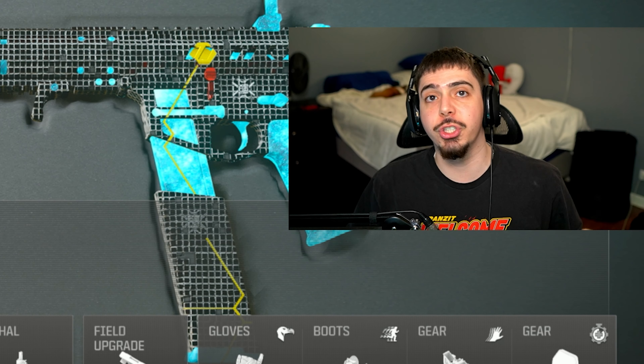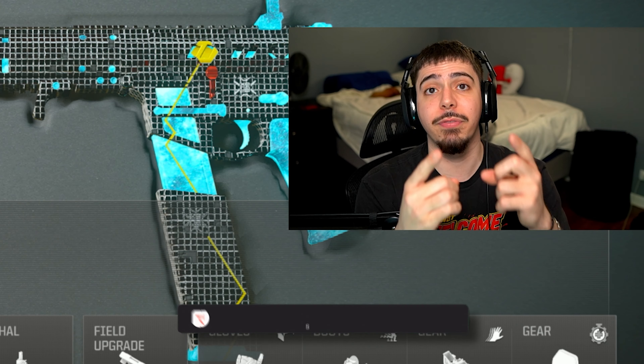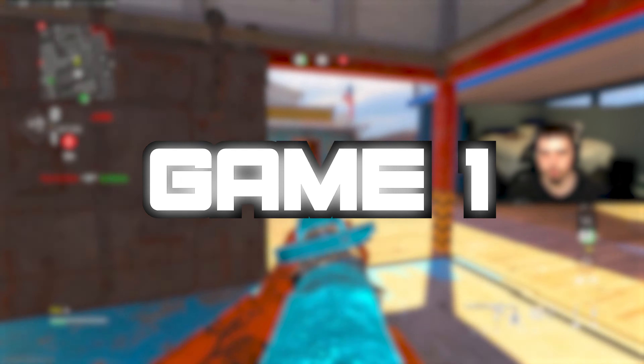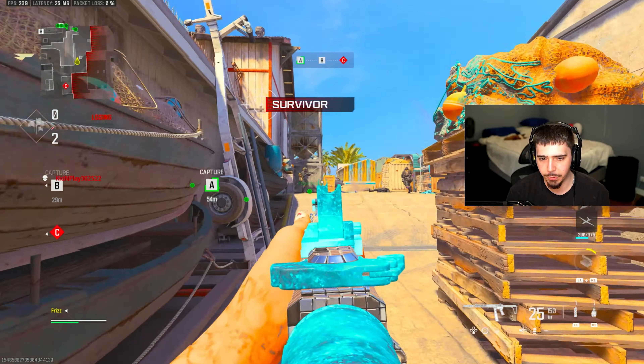My final attachment, as I mentioned in the intro, is the Quartermaster Suppressor. I don't know why I didn't throw this on before — I was too stubborn, I really liked the Zemmin — but I put on the Quartermaster. We're off the radar, so we can be a little bit more stealthy. And the accuracy on this, it is just so much easier to control the Supri 46 after putting this on.